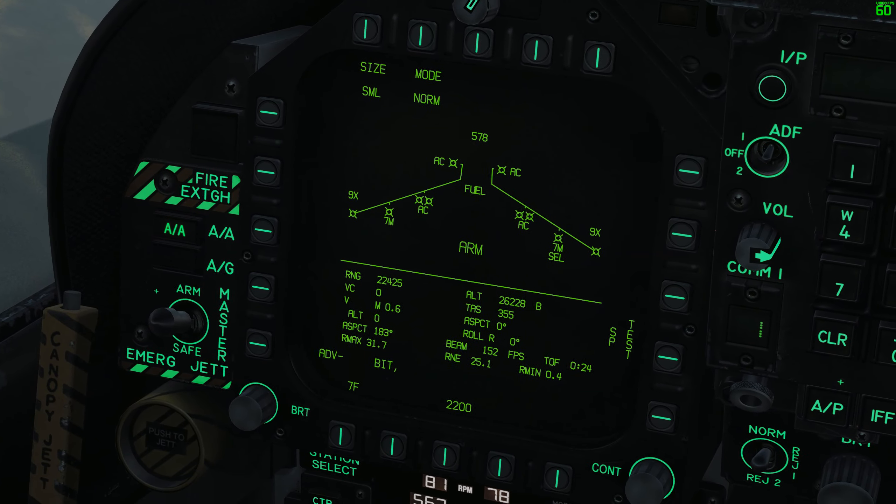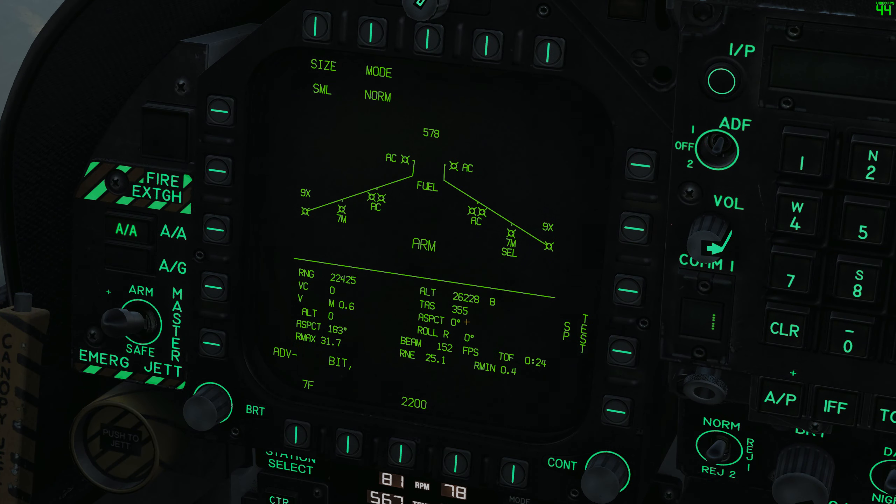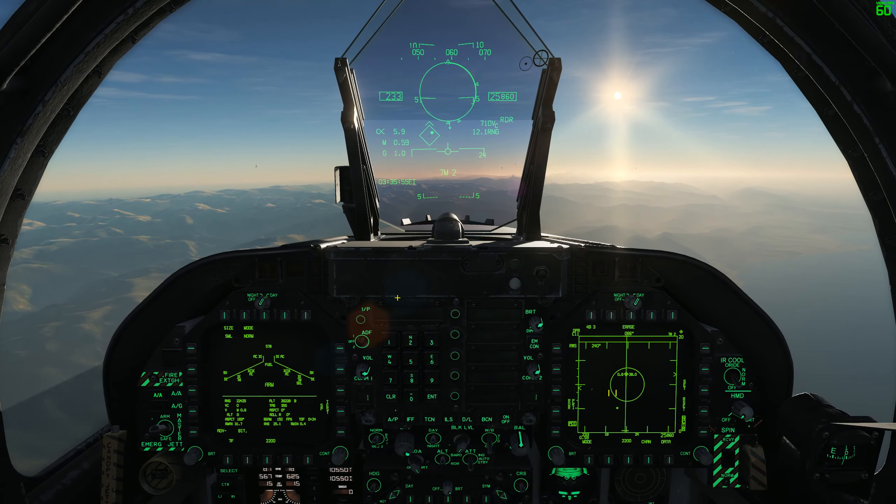On the stores page with a target locked, we also have very granular information: our range in feet to the target — currently 22,400 feet. The target's altitude is 26,000 feet, true airspeed is 355, and an aspect of zero meaning he's hot on us. It also tells us the current R-max, current RNE, current R-min, and so on. A lot of this information is newly added, so you don't necessarily need to worry about it too much, but it gives you extra detail about the launch parameters of your weapon.